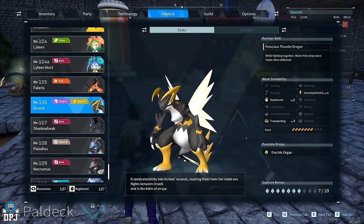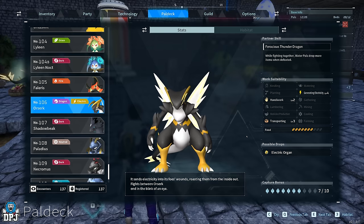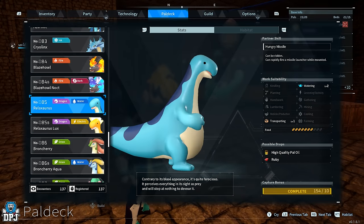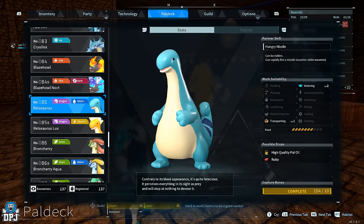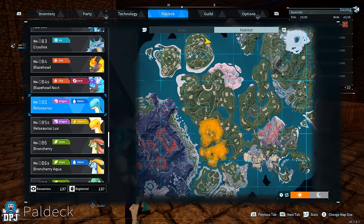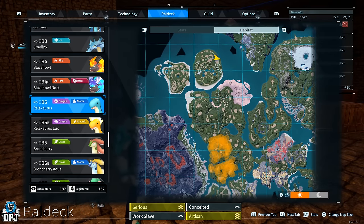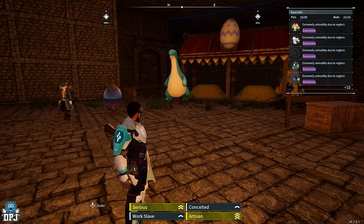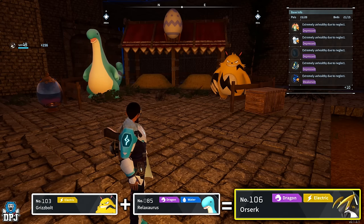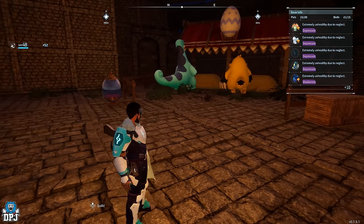Next, we want to create an Orserk — the only pal in the game with level four in Generating Electricity. Go out and get yourself a Relaxaurus with zero passives on it; they're quite common in this part of the map. If you get one with a passive that matches one of our four — Artisan, Work Slave, Serious, or Conceited — that's completely fine too. Breed that Relaxaurus with your Grizzbolt — this guarantees you an Orserk baby. Keep breeding until you get all four passives on that Orserk.